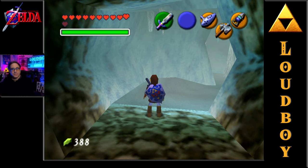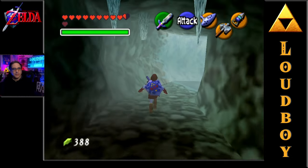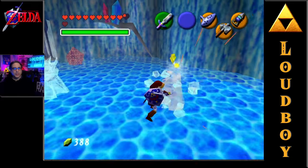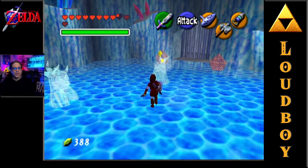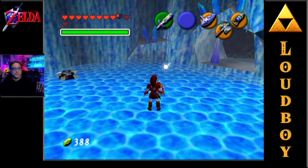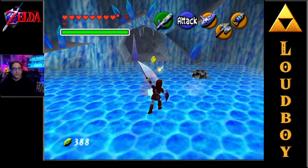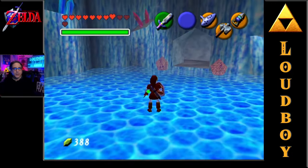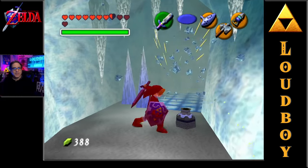Alright, here we are at the Ice Cavern. Going down a twisty corridor - these guys in this room will freeze you in place. It does help to use your hookshot on them, unless one of the other guys freezes you first. Destroying them all will release the bars on the door - one more to go. Not only do they freeze you, but they teleport as well. Pain in the butt, but there we go.